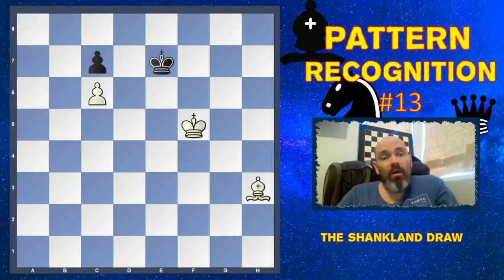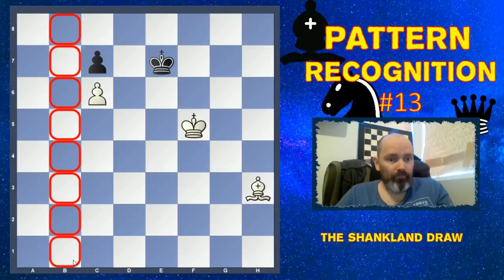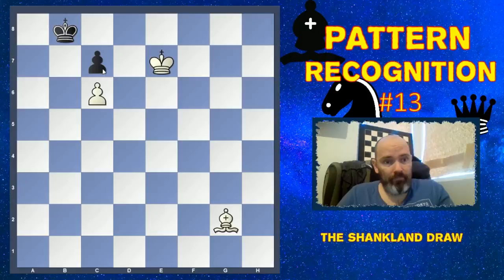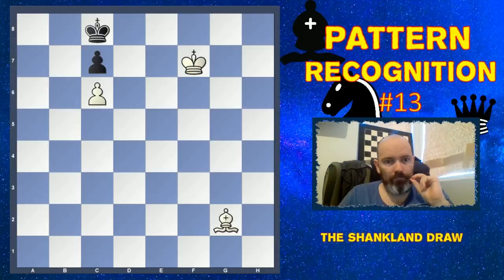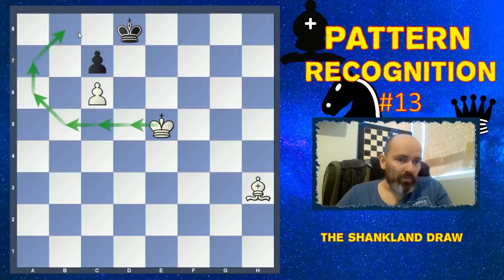Now we've moved the position one file to the right — we have a C file — and then it's a very easy win because you don't have the restriction of the other side being blockaded. On the B file the a file didn't matter, but here the B file actually matters. For example, King e6, King e8, King f7 — we simply move the King in. If this was the a file, King d8 would stalemate, but with the extra file the King has to move and you lose the pawn. You can also play b7 and come around the other way — either way you're going to win the e-pawn, no stalemate tricks.